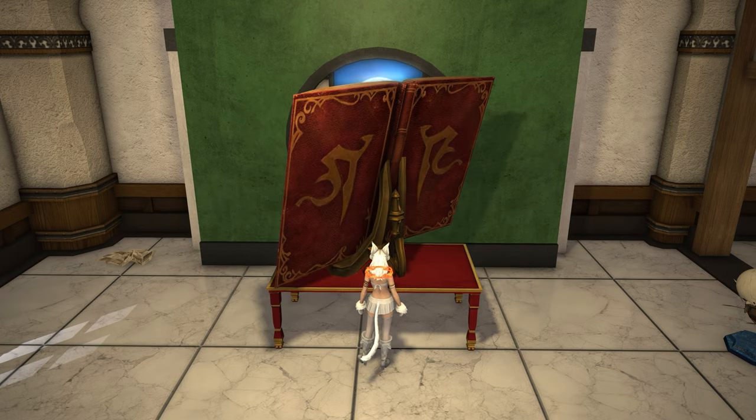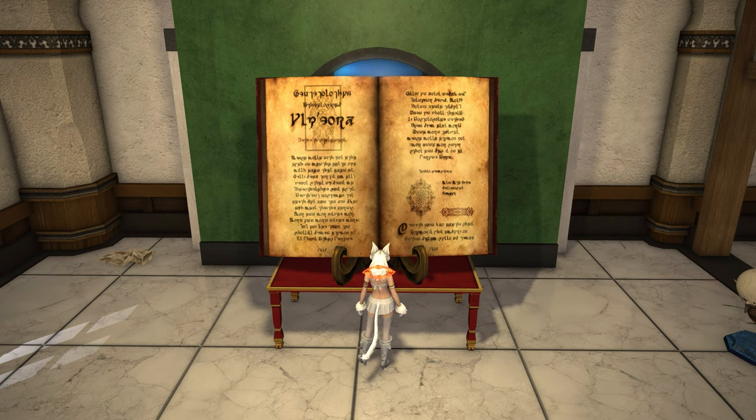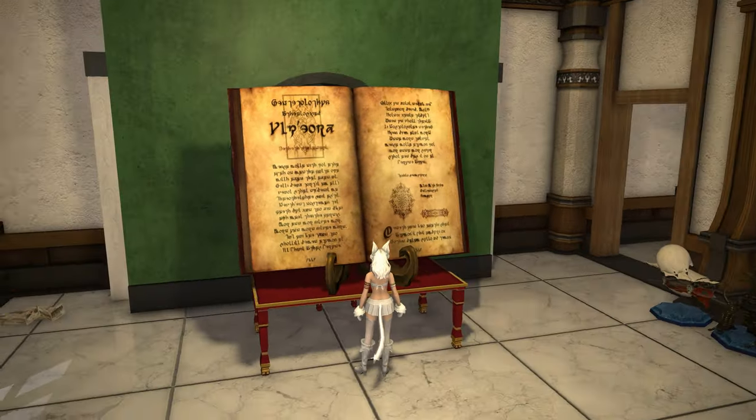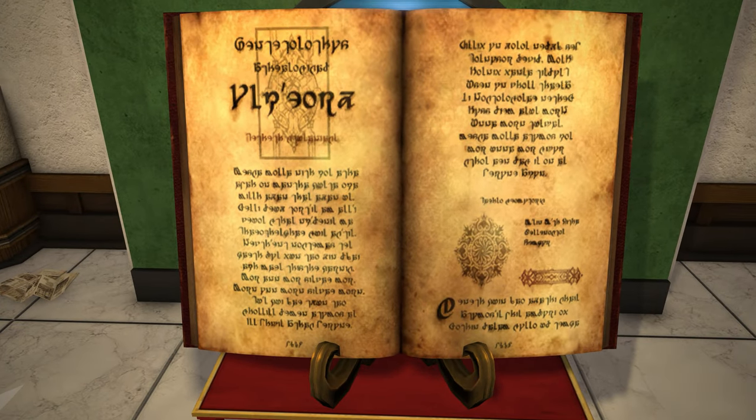Now, you might be wondering what the words actually say on the front of this. I haven't translated the whole thing because that would take far too long. I can tell you that this is actually in the Eorzean language — this is Eorzean script, this is the alphabet. I'll have this on screen for you now.